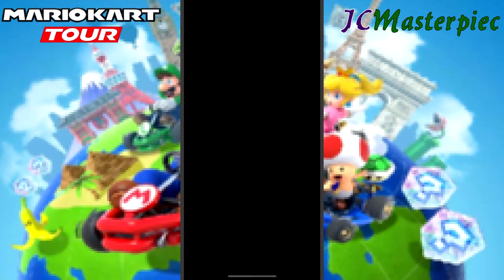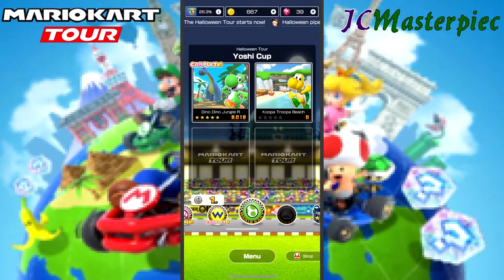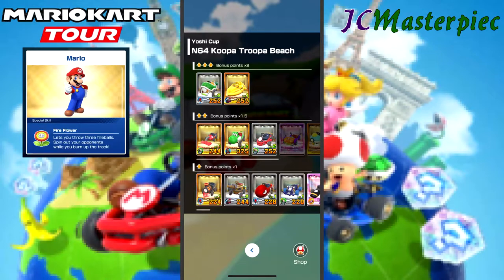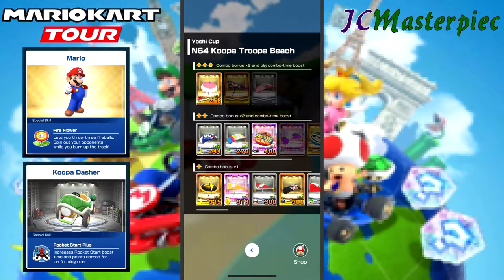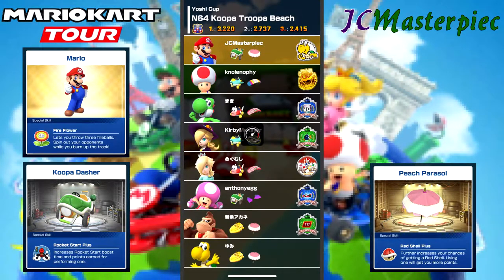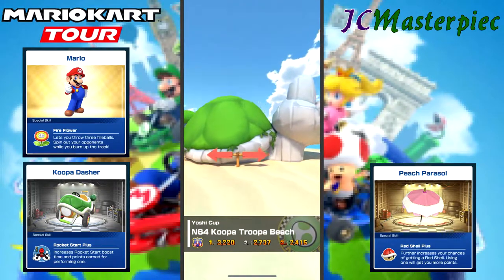And on to the second race in this cup — Koopa Troopa Beach. Got Mario, got the Koopa Dasher, and the Peach Parasol.